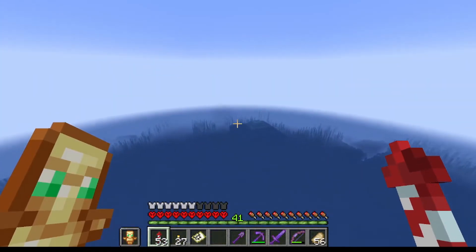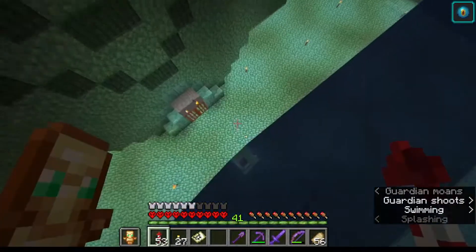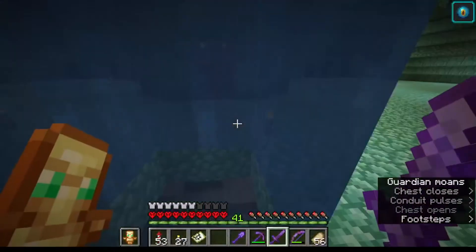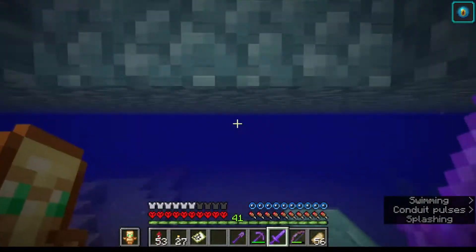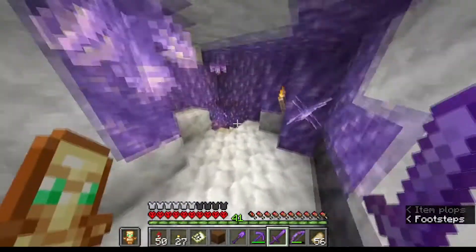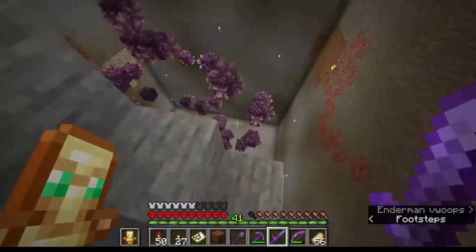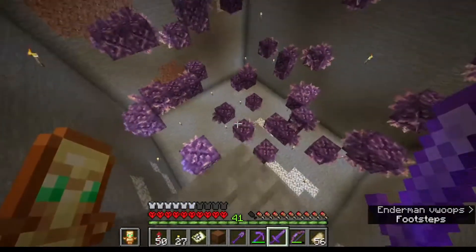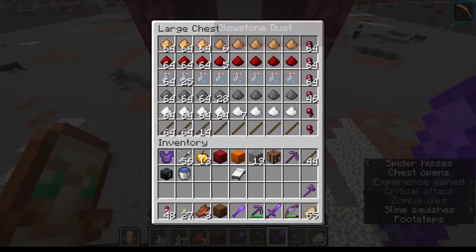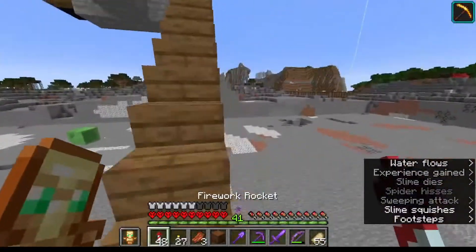There's the ocean monument already, and this is going to become a guardian farm at some point. I have gardens here but we're going down. We have an entirely emptied guardian area - there's a soul sand sign that we'll need at some point. Under here I have a conduit to give proper swimming. We have a built amethyst cave that leads down to an amethyst geode. I dug it out to make an automatic amethyst farm at some point. We also have a witch farm here, killing them using water to get them out.